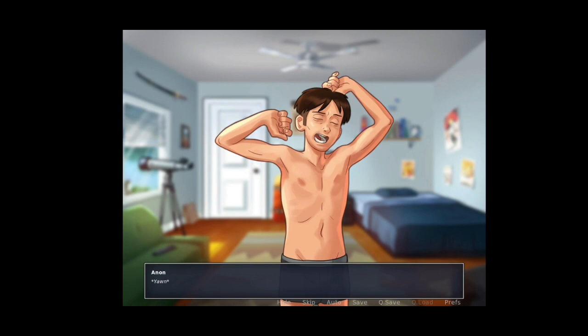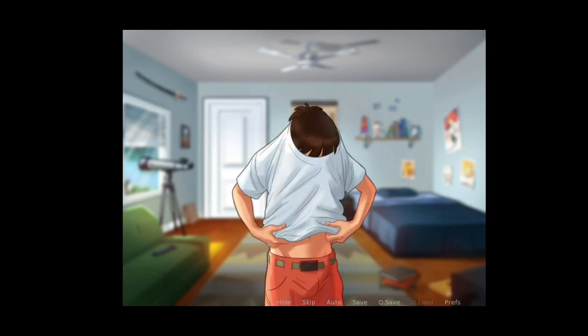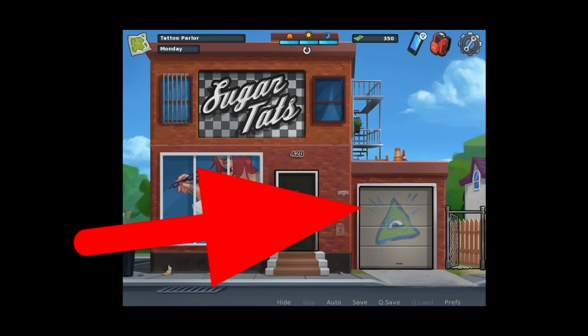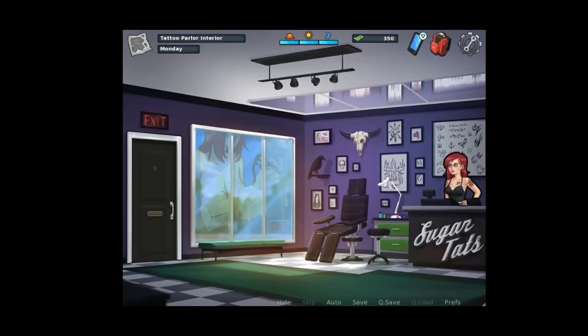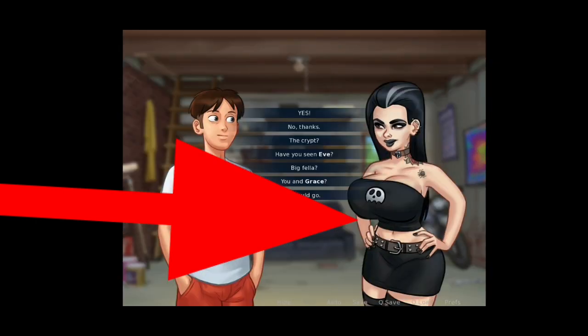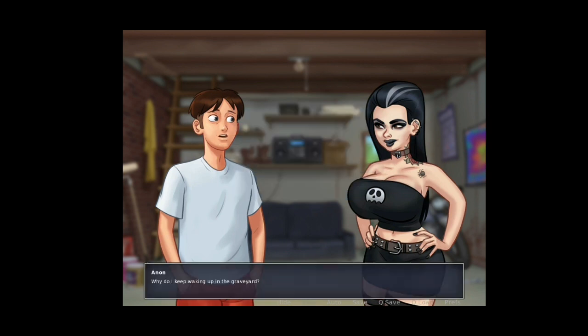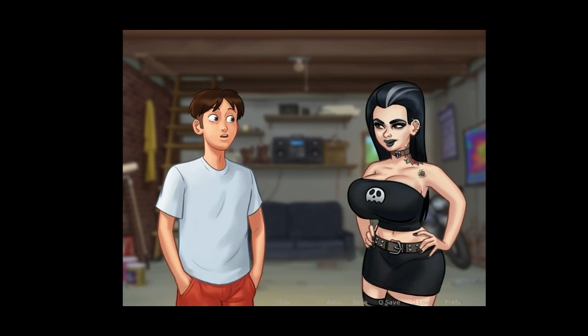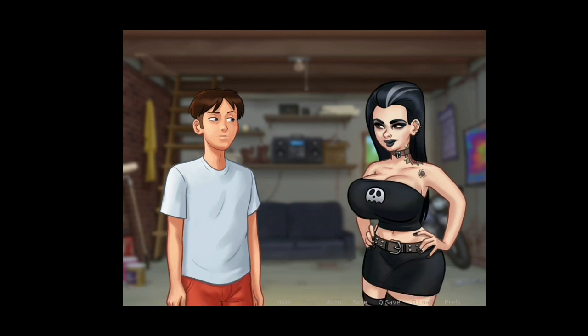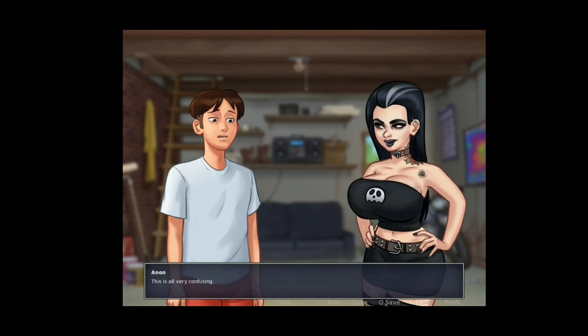The next day, the new Audit scene will come. Go to the map, find the tattoo parlor, and talk with Audit. You'll see an option for 'The Crypt.' Click it and Audit will say to come back on the next morning, next Thursday, or the next full moon day. Wait for that day, return to Audit, and unlock the new scene.